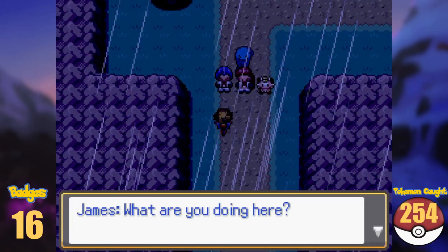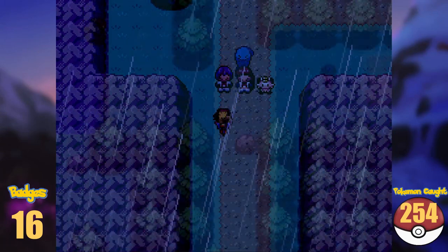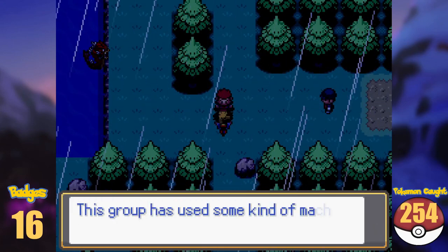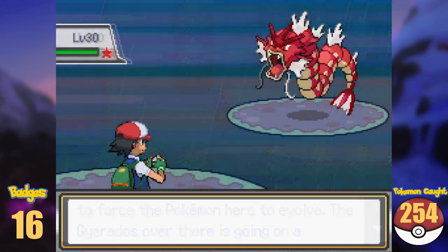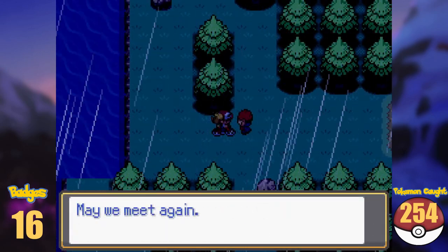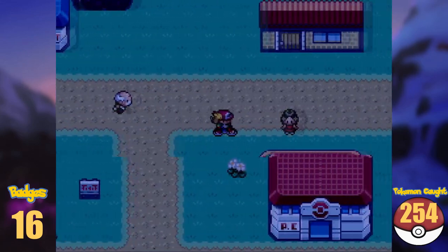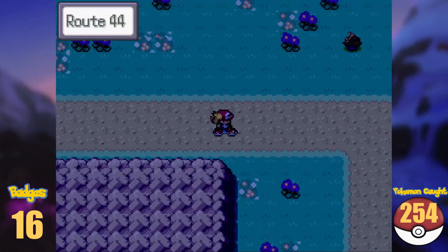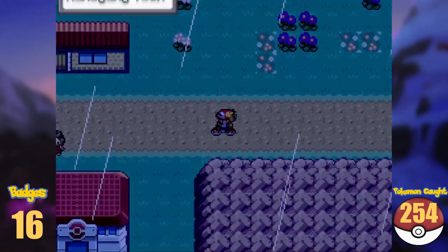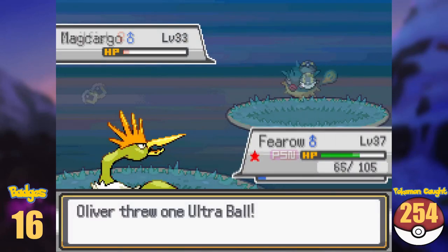There seems to be quite some trouble at Route 43 at the Lake of Rage, so we check out what's going on. Team Rocket is causing trouble at the lake, and after teaming up with Lance and fainting a shiny Gyarados, Team Rocket retreats and the way to Mahogany Town is free. Mahogany Town is pretty small, and unlike the originals I can just pass it without any roadblock. Moving on to Route 44, I stopped to get a Magikarp and a Qwilfish.